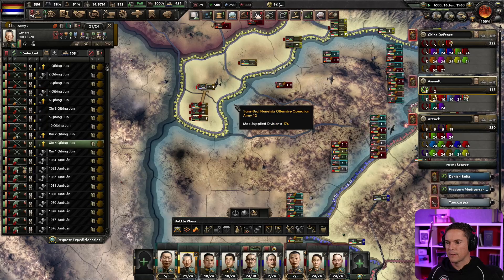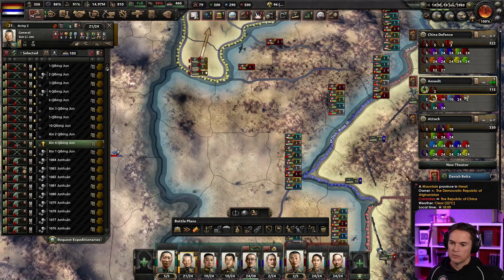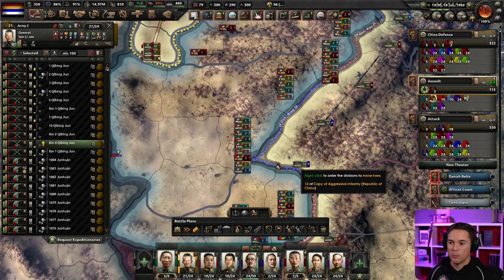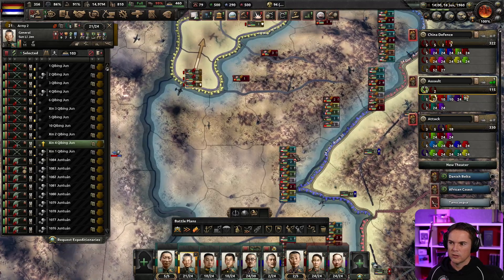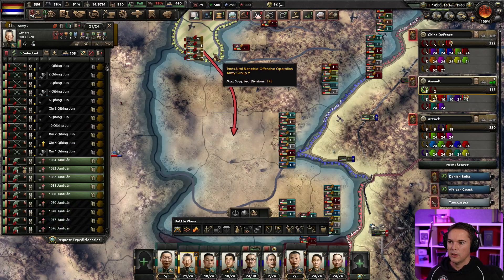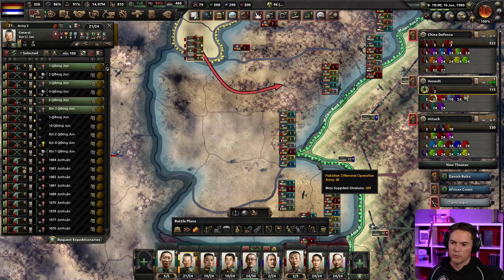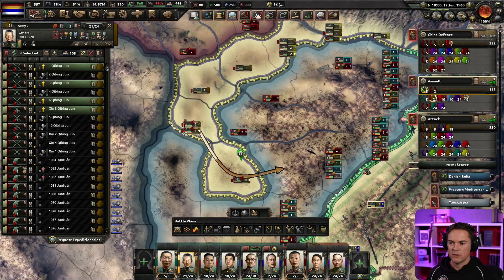We need to decide whether we go ahead with everything now. Trying to think where I could get a good cut off. That's a big force, but I can have up to 24 divisions come in — well, there won't be 24 because of the frontages. I'm going to attack this from three, maybe four sides. Wish me luck here folks, because this is going to be slightly risky.